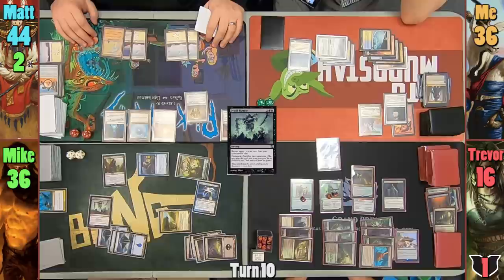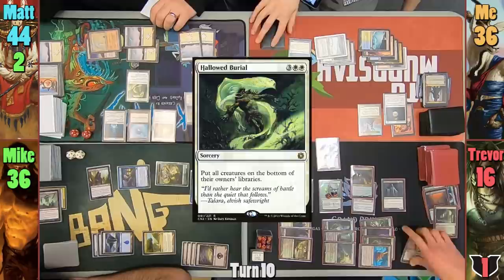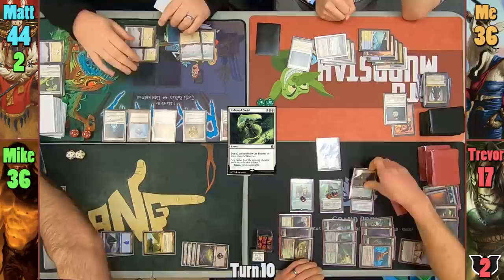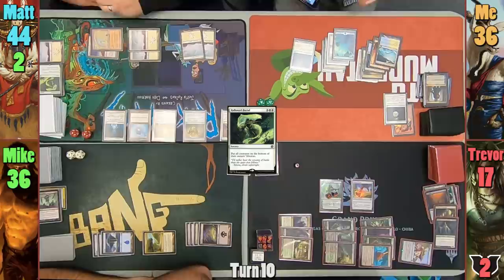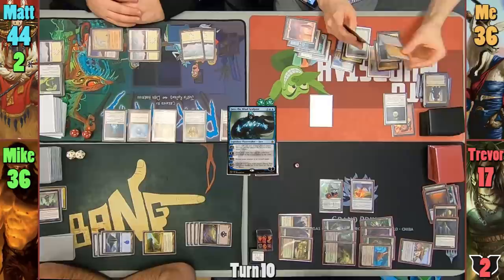Matt plays a Snow-Covered Plains and casts Hallowed Burial. With the spell on the stack, Trevor sacrifices Mikaeus to High Market, gaining 1 life. All creatures go to the bottom of libraries, with the exception of Maren, who Trevor sends to the Command Zone. Matt passes. I play an Island but am struggling for card draw. I cast Jace, the Mind Sculptor — who also looks a bit washed out thanks to the lighting — and activate his zero ability to Brainstorm. I resolve it and pass to Trevor.